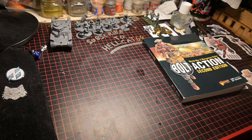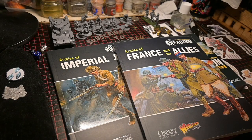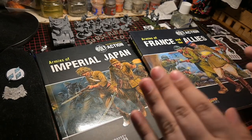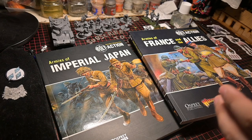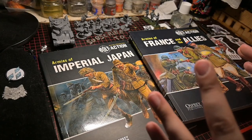Say you flipped through the rulebook and saw the Japanese army and it looked really cool — maybe you've seen some movies or played World at War. What you can do next is get the army book or codex for that faction. For Warlord Games, these are called Army Books. They have a full list of models for any game you're going to play. Games Workshop uses these, Privateer Press uses these, Osprey and Warlord use these, and Infinity has something similar.